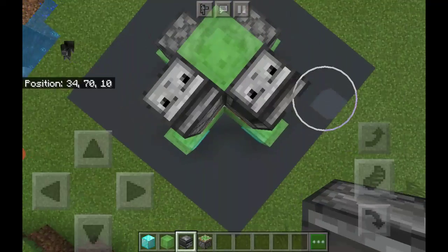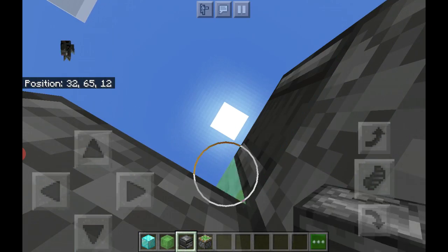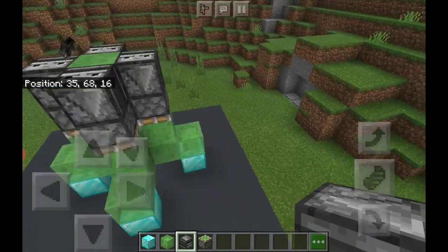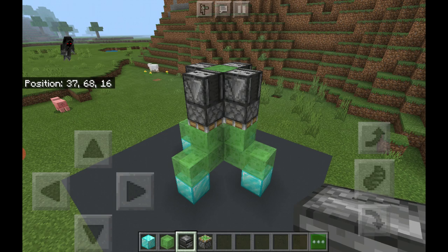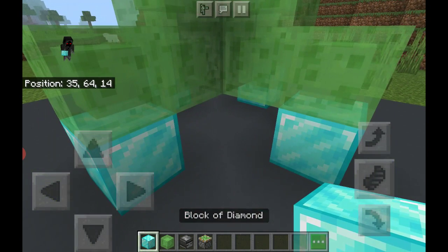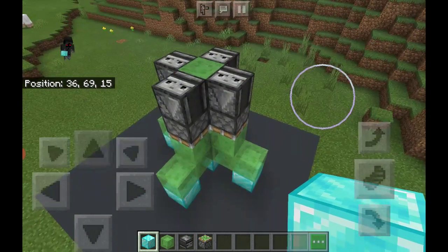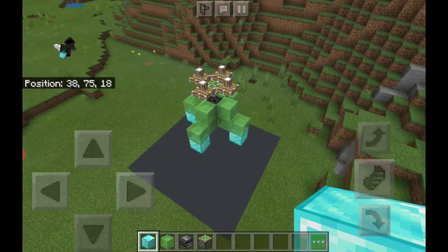Once you've got that, pause the video to make sure you've got it. Then we're gonna want to place observers facing down — you'll know because you'll see the little face showing. Once it looks just like that, pause the video. Then all you're gonna do is grab any block and place it right in the center.